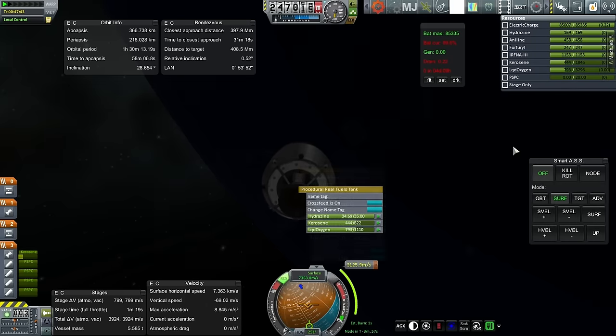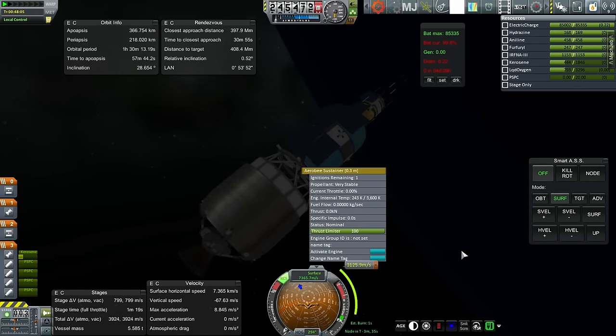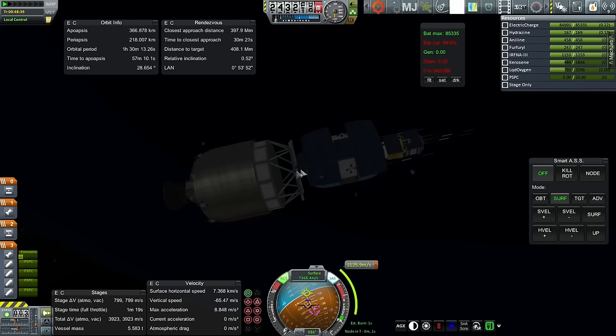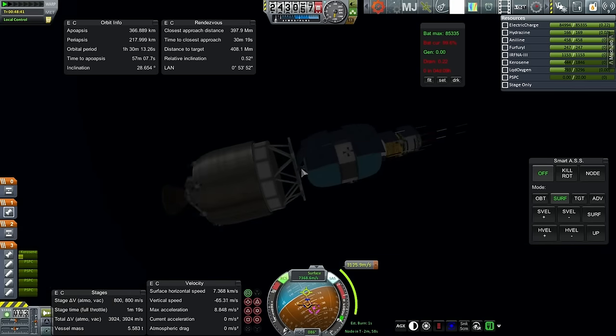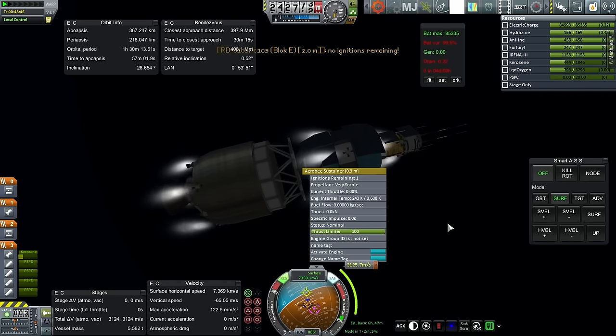We are 4 minutes ahead of the node. I'm going to try and turn now. The stage time is 7 minutes and 25 seconds, so we're not too far off. Propellant on the Agena-B is now stable. Let's get the marker on the Agena-B. Throttle up and ignition. And this time, don't touch the throttle.